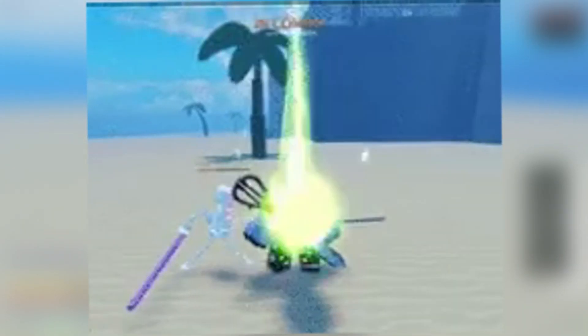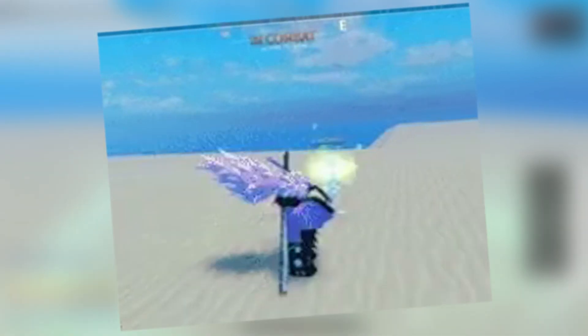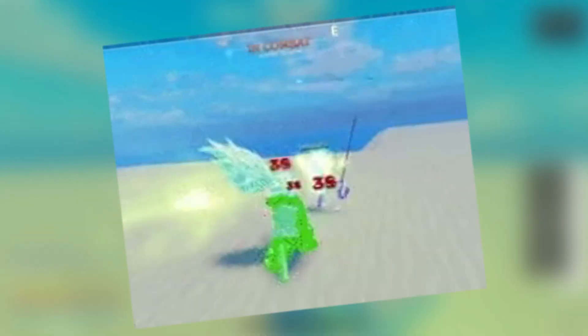The last move is Soul King's Roar, where you summon a green skeleton that screams, placed on the ground. It deals major AoE damage and causes people to run away, similar to the Head of Baal move.